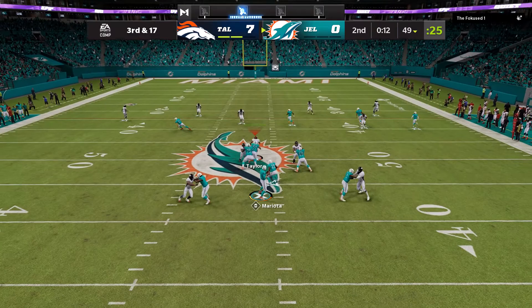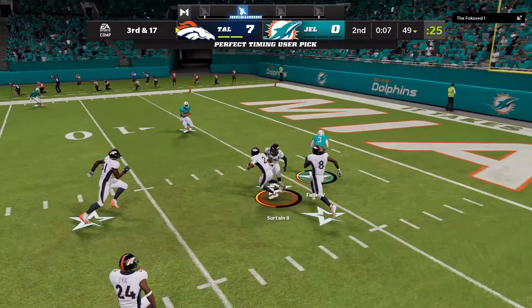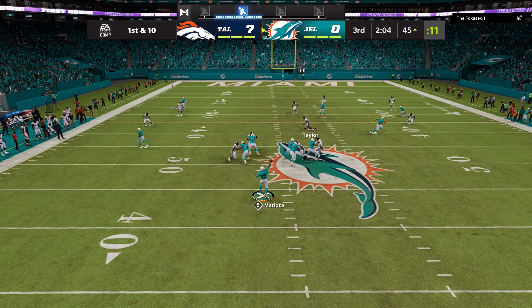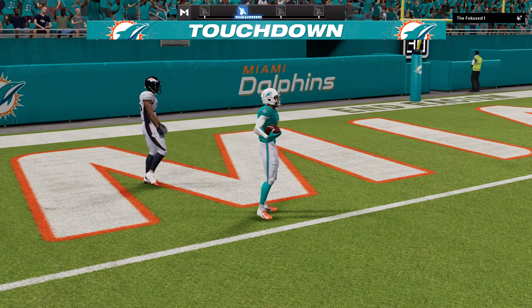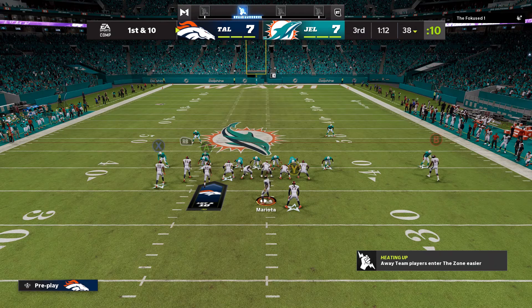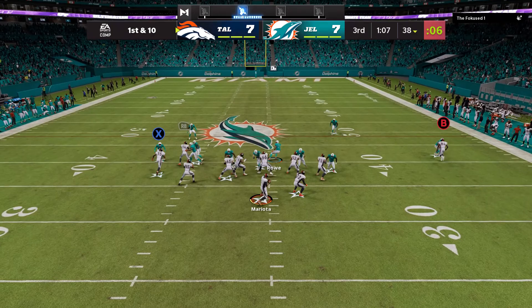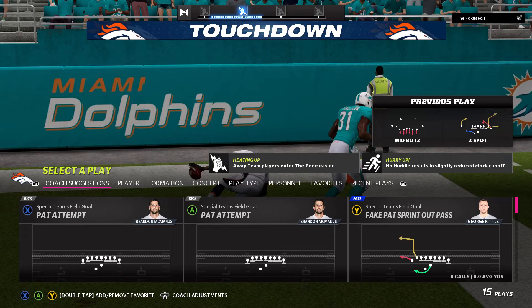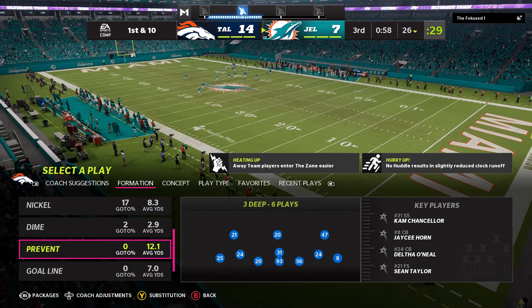Let me send more pressure but still guard deep here. Get it baby, bring it back — pick six! Looks like a blitz. Let's see. There we go baby. Get it baby, let's go Moss. Mossed him! Good throw Mariota.